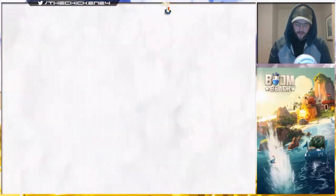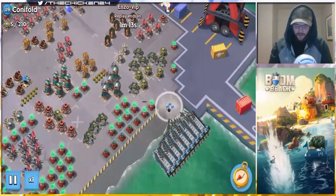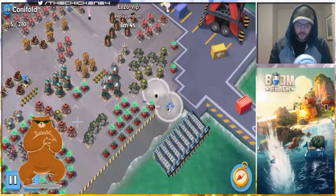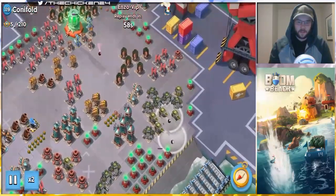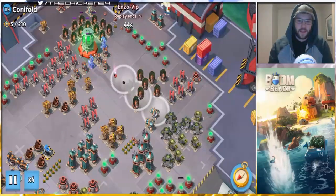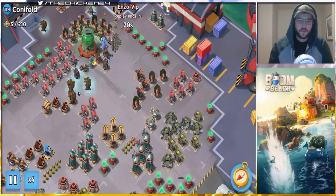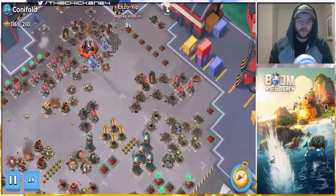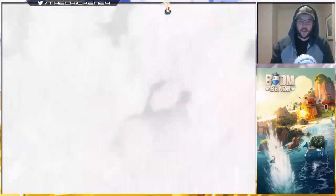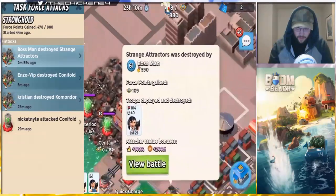Shout out to Kristen for the solo. Then we got Enzo — there's always new guys in this task force, that's how it works in the Anger family, people just hop around. That's cool for intel purposes and to see different attacks. Enzo goes in on Conifold from a completely different direction and only needs a few shocks. Cool to see a new angle — we'll have to keep that in the chicken toolbox. Then we got Boss Man, another new guy — 140 damage and 244 GBE, which is pretty insane.